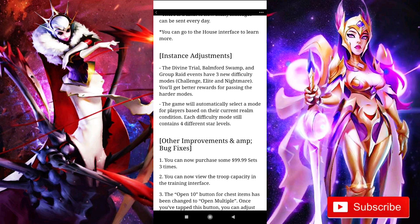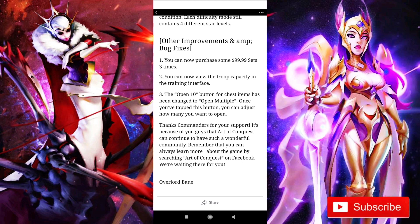The divine trial and every single co-op event are getting three new difficulty levels: challenge, elite, and nightmare. We want to see how hard nightmare events are going to get. They have also increased the rewards for passing the harder modes. There will still be four-star difficulty levels, and according to your realm conditions, the system will automatically select a mode for players — basically the amount of high-power players in your realm will be taken into account when selecting the difficulty levels.